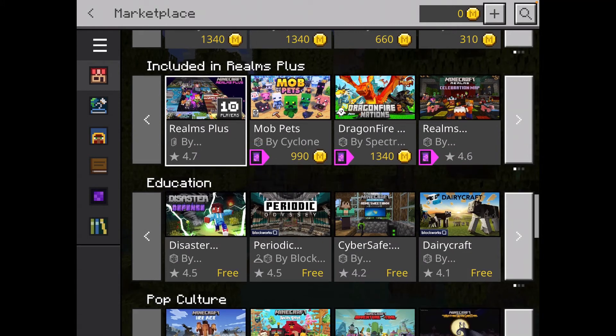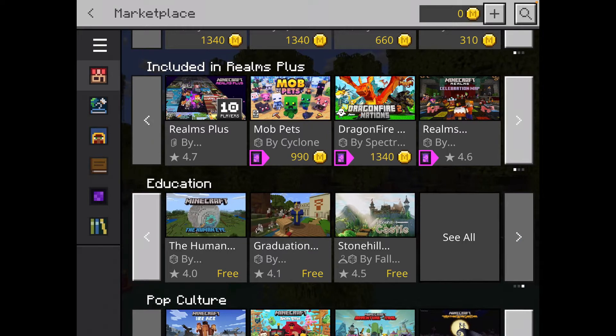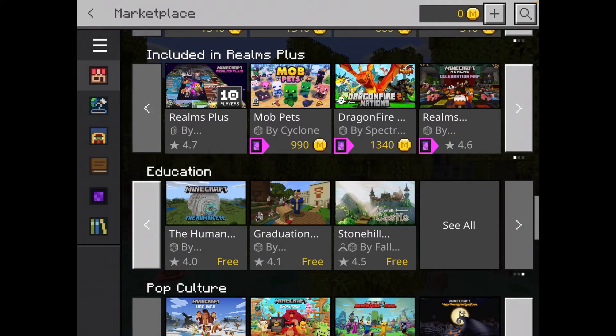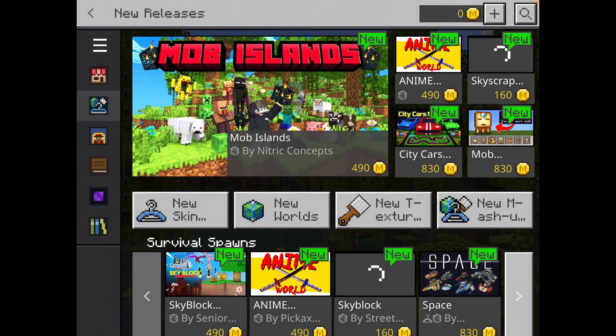Except down here, which is for Education. You'll notice we have Disaster Defense, Home Sweet, Dairy, Endangered Animals, Philippines, Life in Tokyo, Plants — a lot of different content. These are always here and they're free under the Education edition. But if you don't really want the education maps, you might start scrolling down thinking there are other free maps in New Releases or Top Sellers.